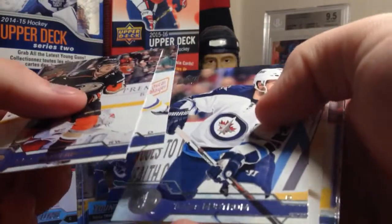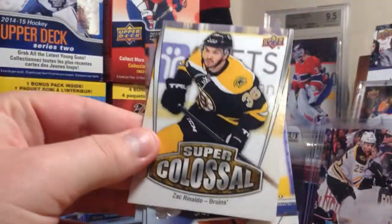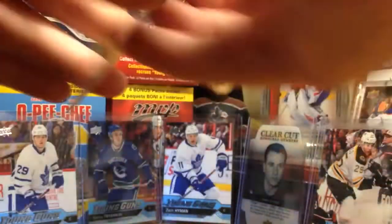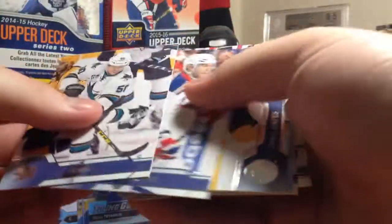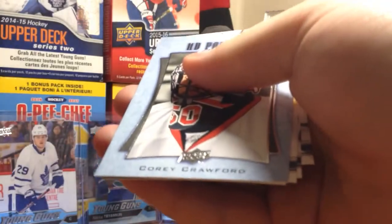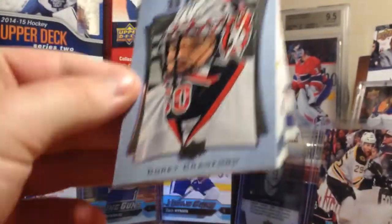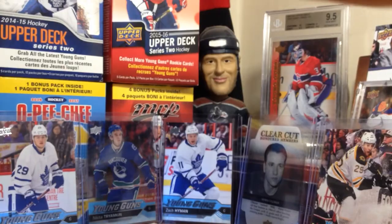Next pack — Super Colossal, AHL — Zach Rinaldo. There we go. And base. Final two packs. We've got a Portraits of Corey Crawford. And base. This pile is getting out of hand.